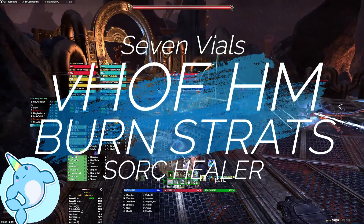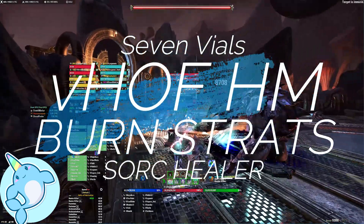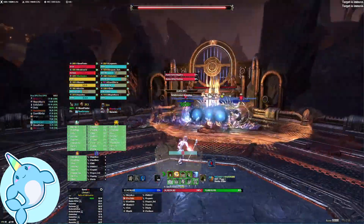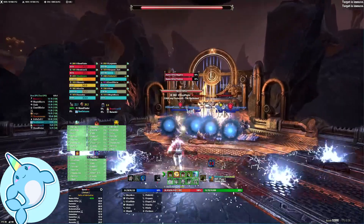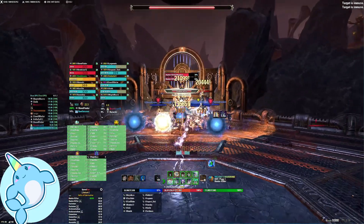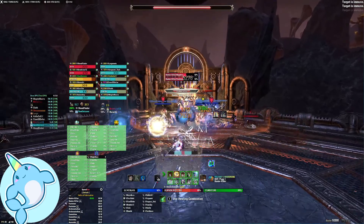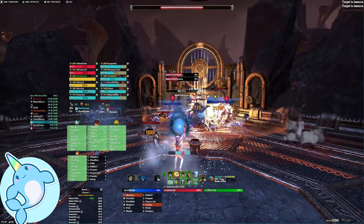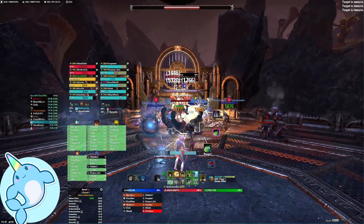Hello, my name is Unicorn. In this video we are looking at speed strats in veteran Halls of Fabrication. We'll start with the Chicken Fight. In this fight I am performing the role of the kite healer, meaning I am baiting the tail whips that produce tiny little charges on the ground. They fan out from the chickens towards the furthest person away from those chickens in the group.